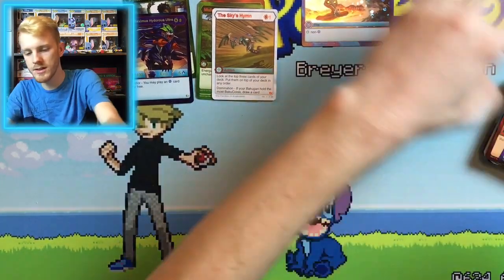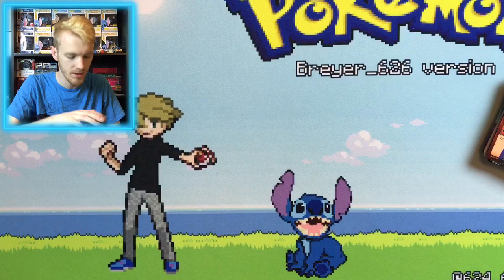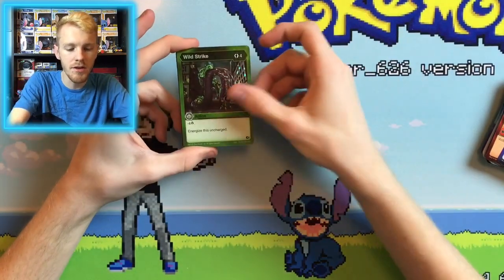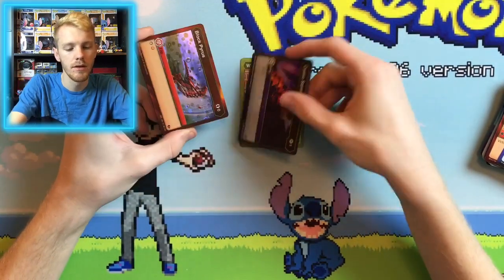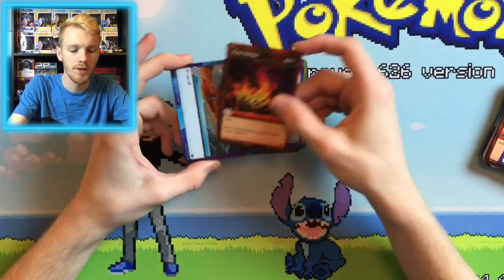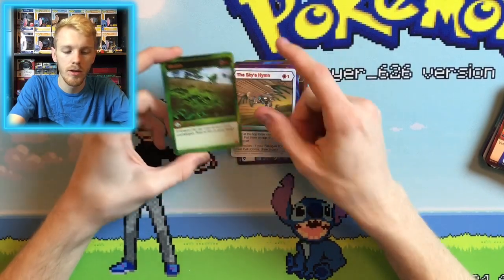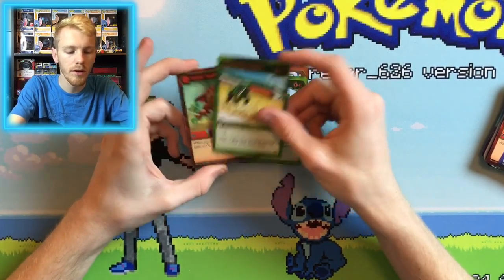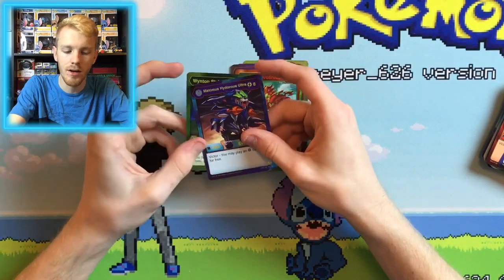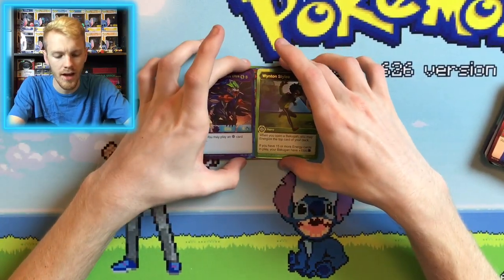So that is the pack. Let's go ahead and do a little recap of what cards we've got here. So we have Wild Strike, Cease Serenity, Block Pyrus, Aqua Slam, Fire Vortex, Counter Outsiders, Super Rares: Disguise Him, Mulch, Stomping Quake, Hyper Hydrus, our Bakugan Elite: Maximus Hydrus Ultra, and Wynton Styles.